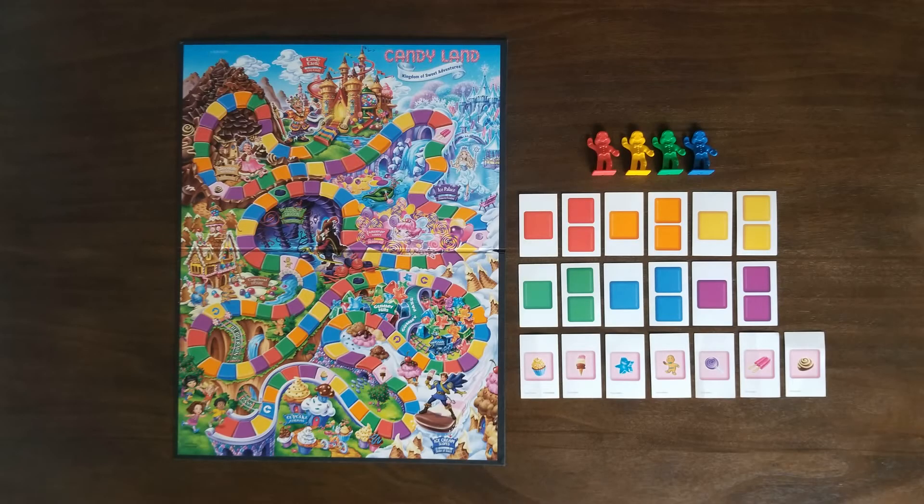The game is played among two to four people. The game components are: one game board, four gingerbread men as markers, fifty-seven colored cards, and seven picture cards.